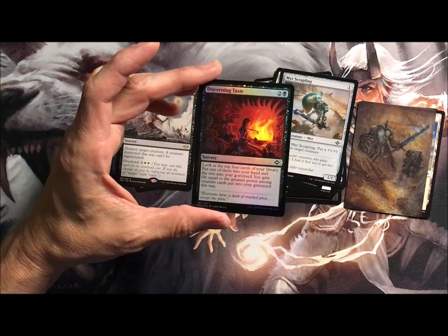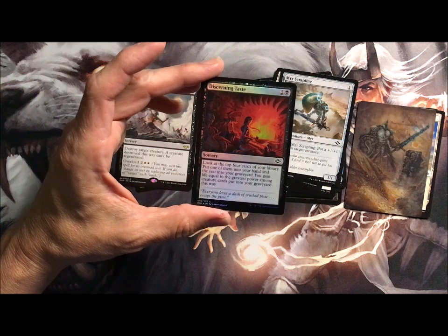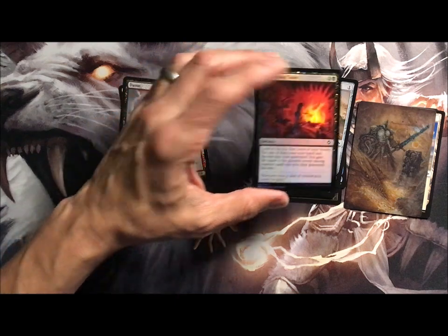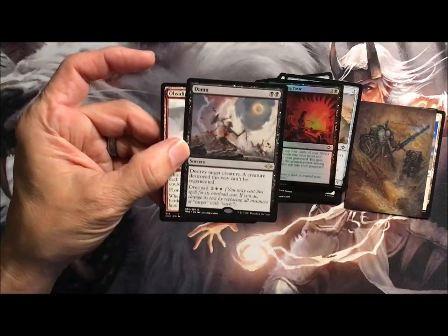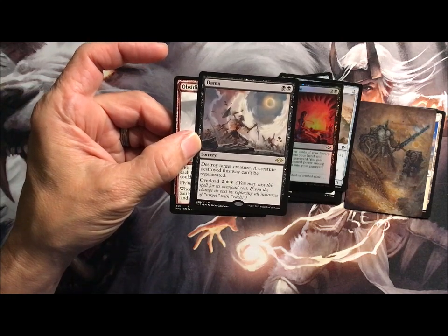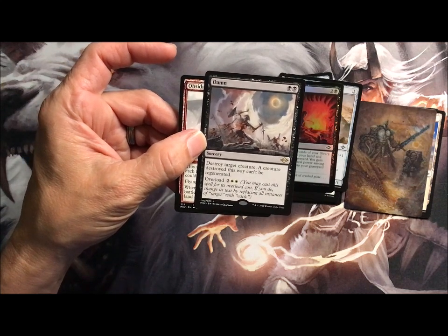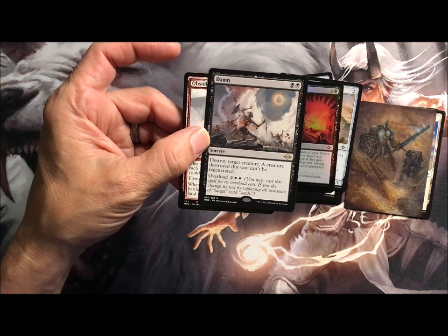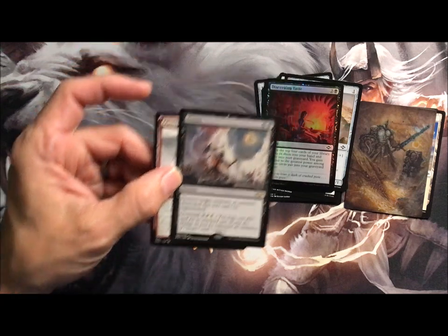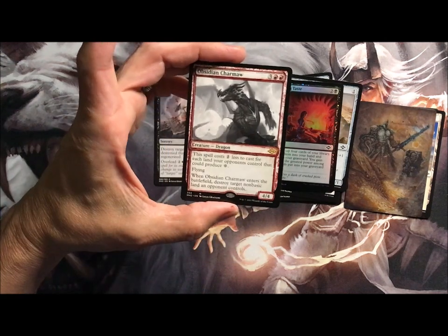Sorcery — Discerning Taste. Look at the top four cards of your library, put one in your hand, rest go to the graveyard. You gain life equal to the greatest power among creature cards put in your graveyard this way. And then destroy target creature — can't be regenerated. Overloaded for four: change all instances of 'target' with 'each', so it destroys each creature. Could be handy, but that's a lot — that's six mana right there.